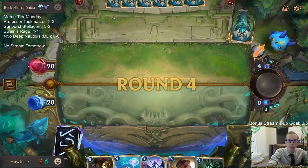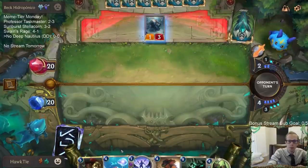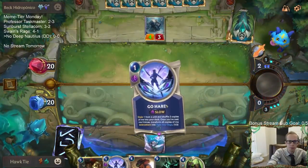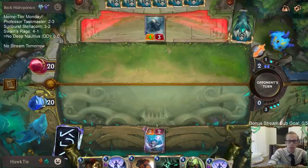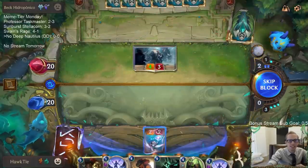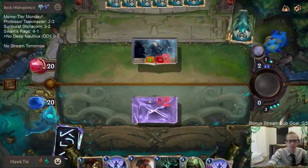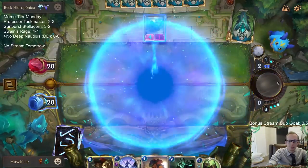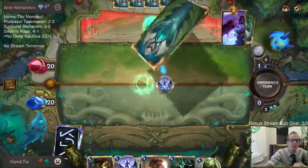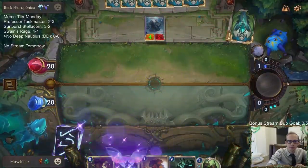They're up one card because their Pale Cascade drew a card. I'll draw a Go Hard. I think it makes sense to block with Go Hard. The Guiding Touch is good.